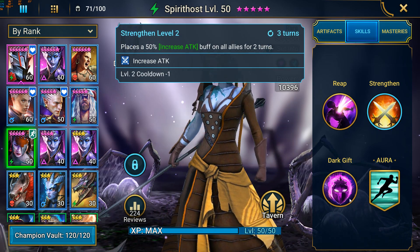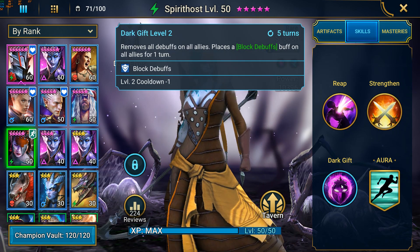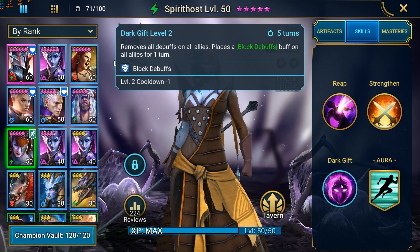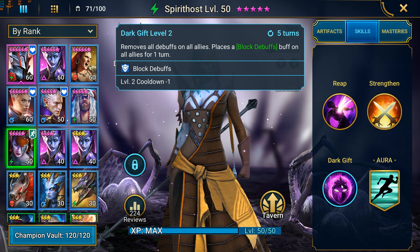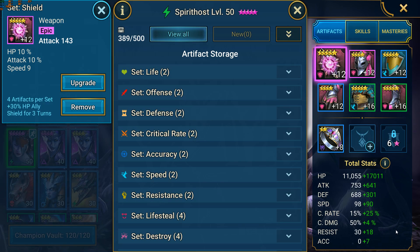As an added bonus, she also has her A3 which removes and blocks debuffs, which is very useful in situations where the first turn isn't enough to kill all the enemies. For her stats, speed is the most important because she has to go first. Mine currently has 188 speed, which I've been able to achieve with a 2-piece speed set and a 4-piece shield set.